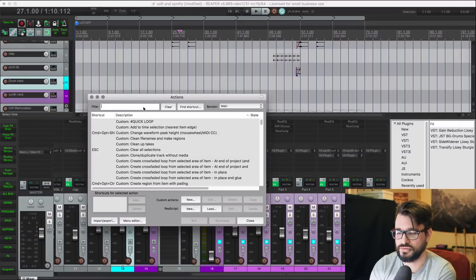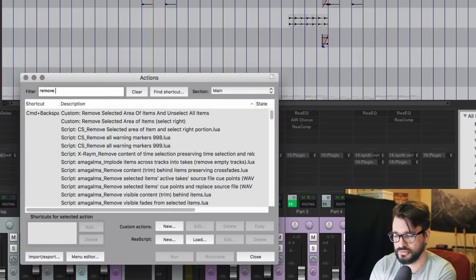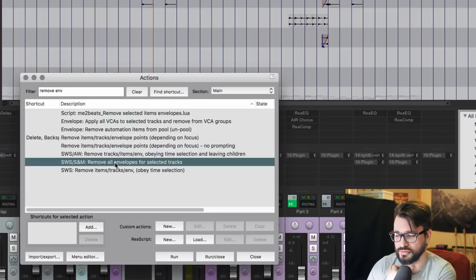I know that it's something that came from the SWS extension, so we'll look for 'remove envelopes.' And here it is — SWS S&M, remove all envelopes for selected tracks. So that's what you're looking for. If you want to delete all automation, you need to search for 'remove all envelopes.' Often this is confusing — you need a thesaurus to find the right action.